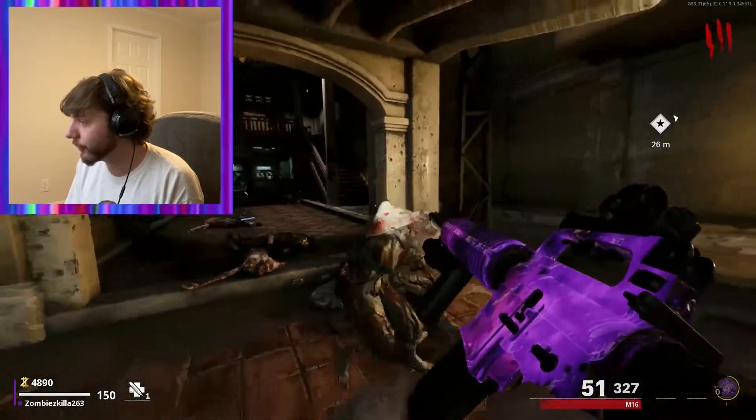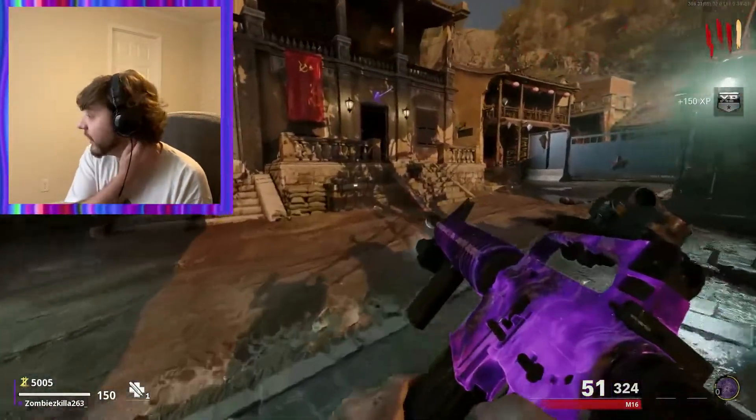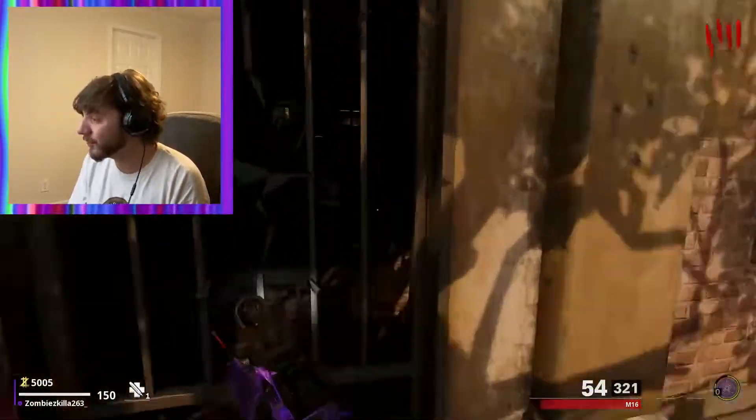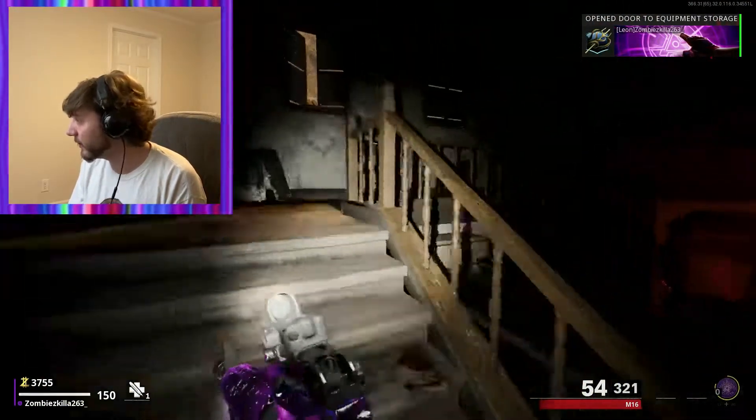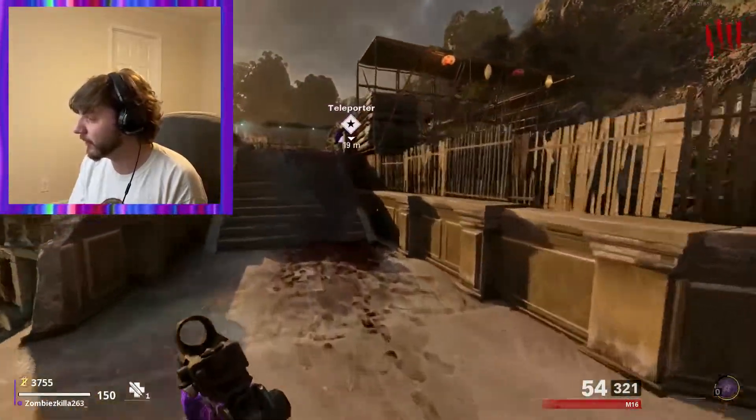We're at the end of round three. I think this is the last zombie here. We got 5,000 points, which is actually really good for these early rounds. I'm going to go ahead and get out of the starting room and go to the teleporter. Here we go — we're back into the firebase.